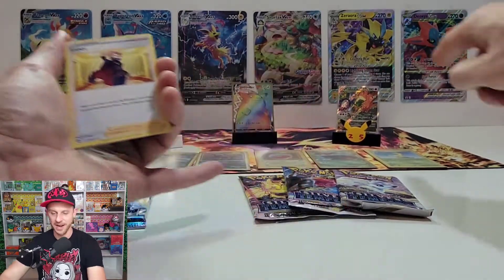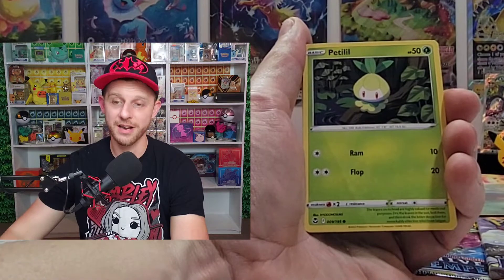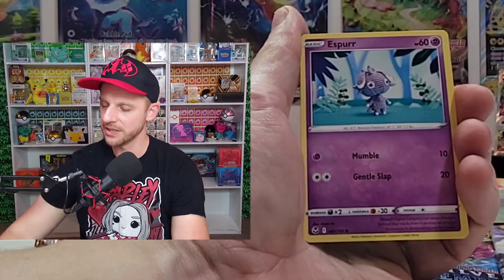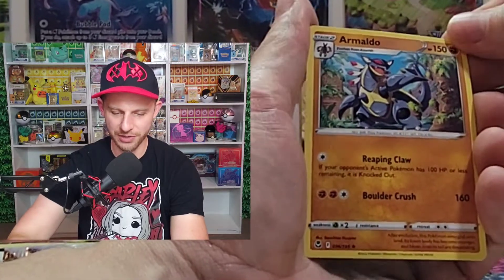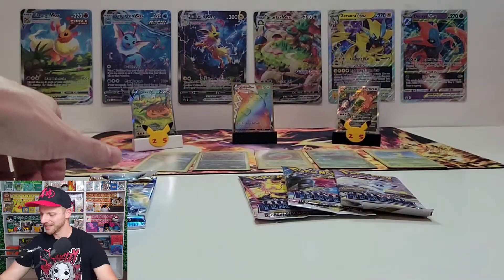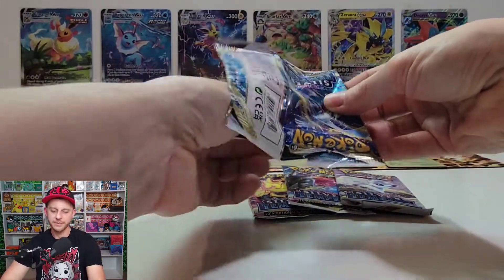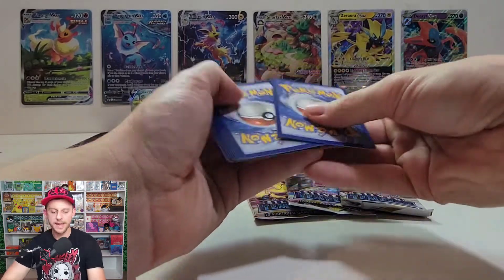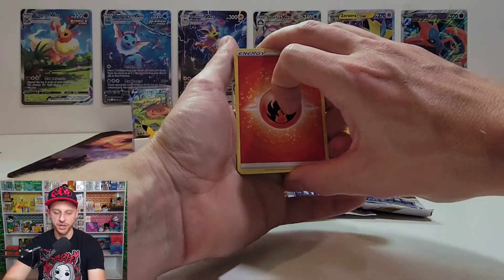We opened up the Charizard UPC box — had a couple Charizards, Pikachu V Max, and the V Max Charizard. We have a big show at Rod Shop in Franklin, Mass on December 11th. Armaldo — kind of looks like Sid the Sloth from Ice Age! People are finding the Charizard UPC everywhere; I think a lot of stores are getting restocked this Friday. Don't pay the scalpers — anti-scalping channel here. Be patient, everyone's picking them up for $120–$130 pretty easily.